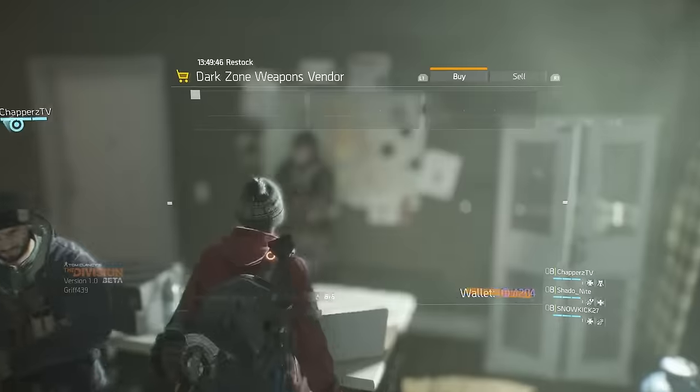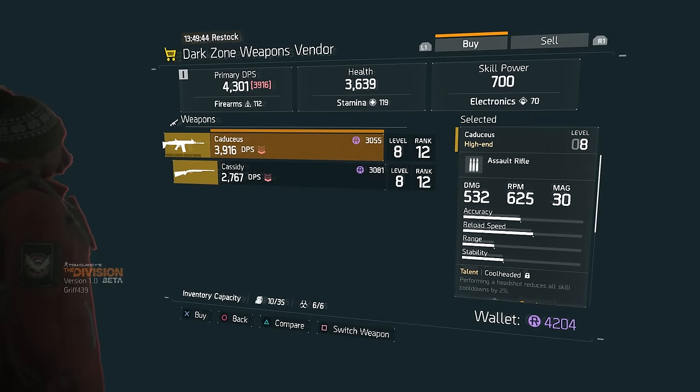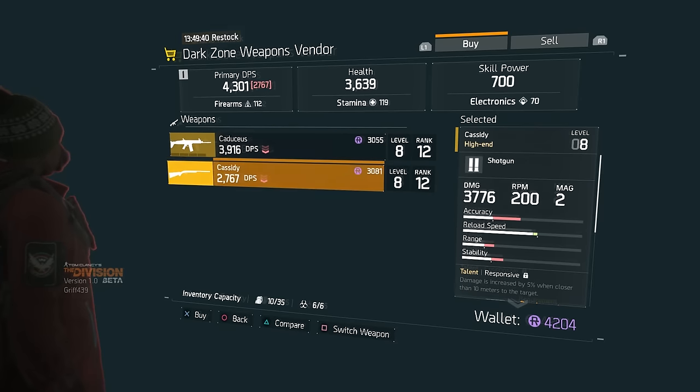This is where you're going to find your high-end weapons in exchange for huge amounts of dark zone credits. You have to be level 8 in the PvE environment and level 12 in the dark zone to be able to buy these weapons. At present he's selling the high-end assault rifle called the Caducei and the high-end shotgun called the Cassidy.